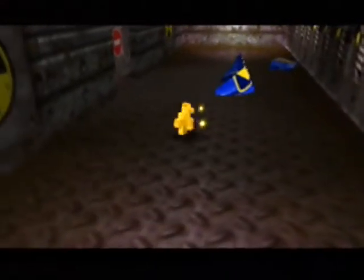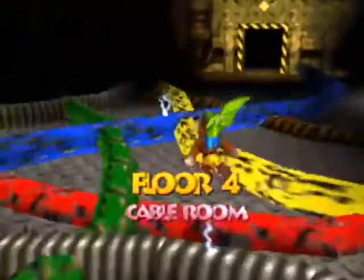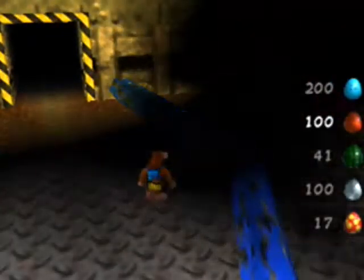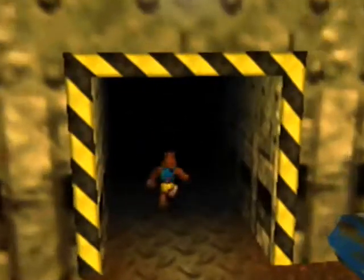There we go, we got it! Now we can't get past there to get the jiggy — we're going to have to come in from that other room, which is fine, we've unlocked it. So now we can leave the cable room. It's a little disappointing to earn a jiggy and then not be able to pick it up. Okay, there's clearly a honeycomb over there. Alright, cable room it is. So that's done. Fantastic.